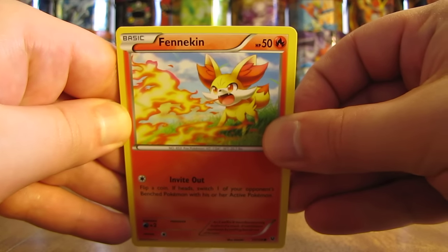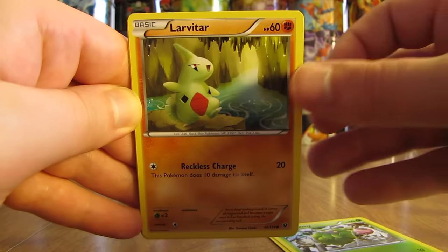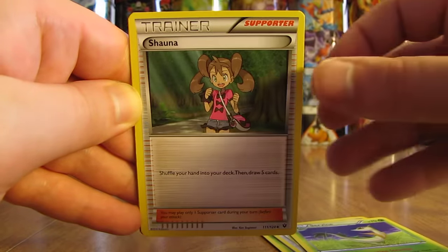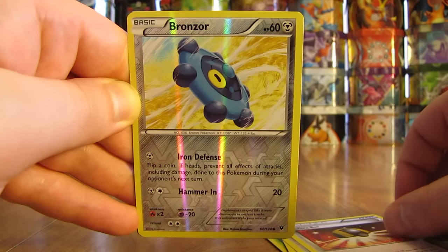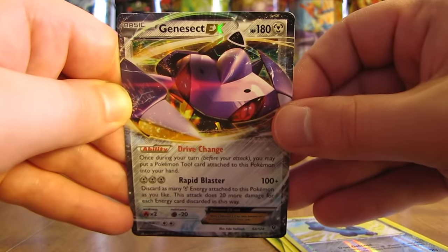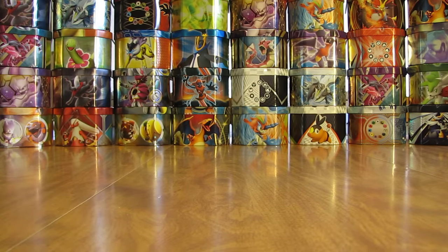Pack 8 starts off with Fennekin, Seel, Burmy, Larvitar, Bronzor, Servine, Shauna, Ultra Ball. The Reverse Holo is a Bronzor common, and the rare is a Genesect EX — continuing my great pulls with another Ultra Rare. Very happy.